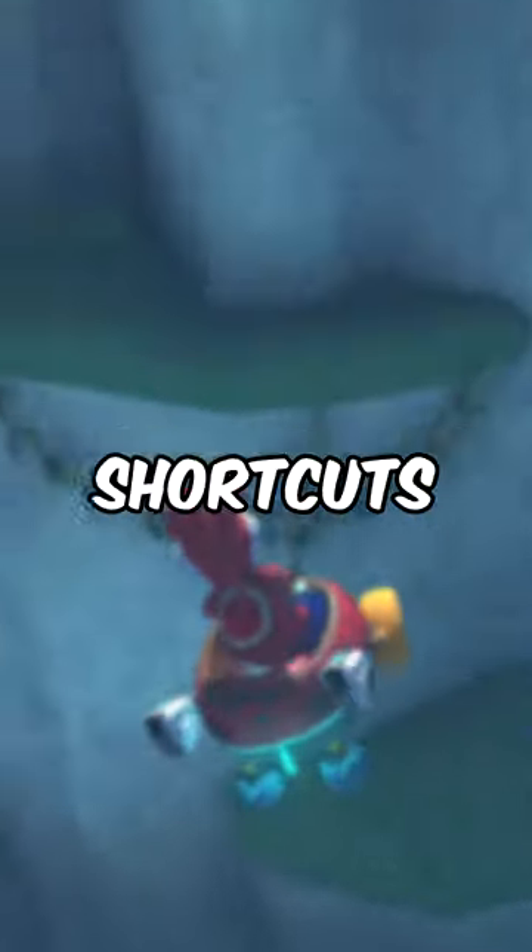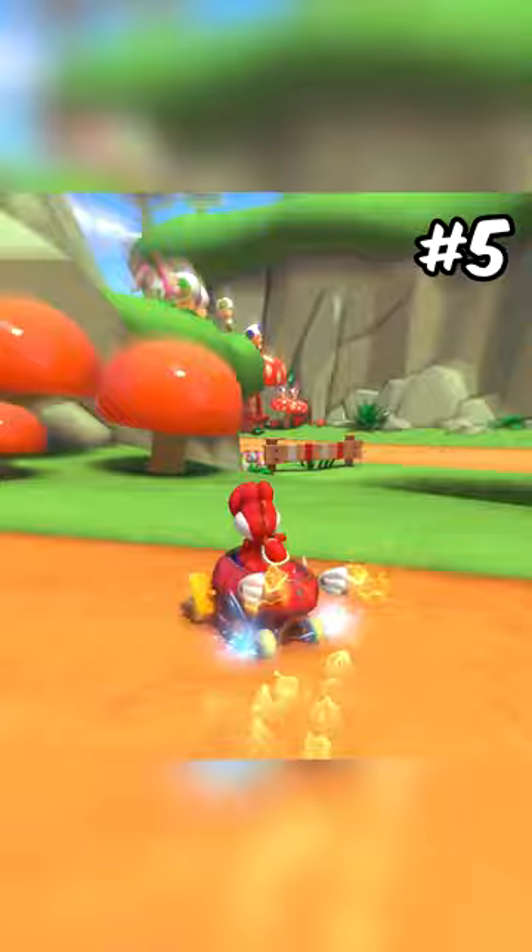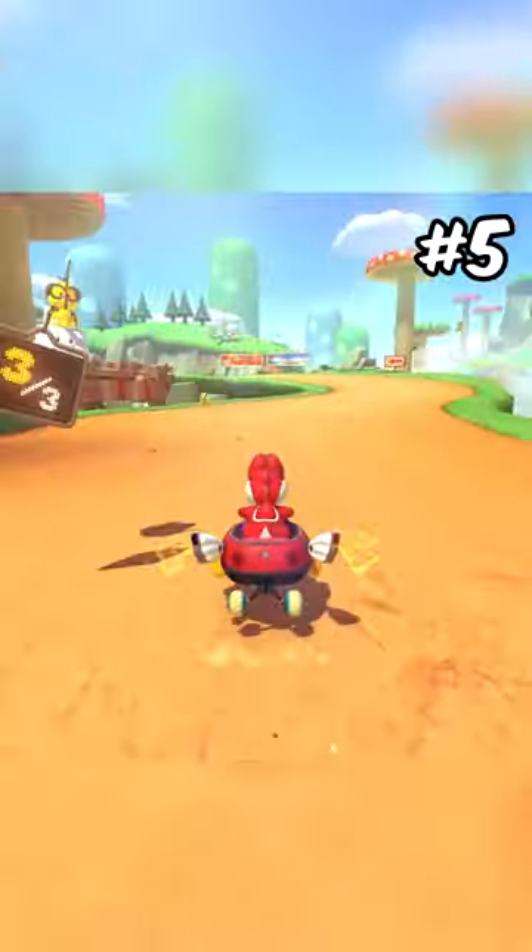These are my top 5 200cc shortcuts in Mario Kart 8 Deluxe. Number 5 is the Mushroom Gorge Gap Jump. While approaching it is extremely annoying on 200cc, it does feel surprisingly satisfying to pull the shortcut off without hopping.